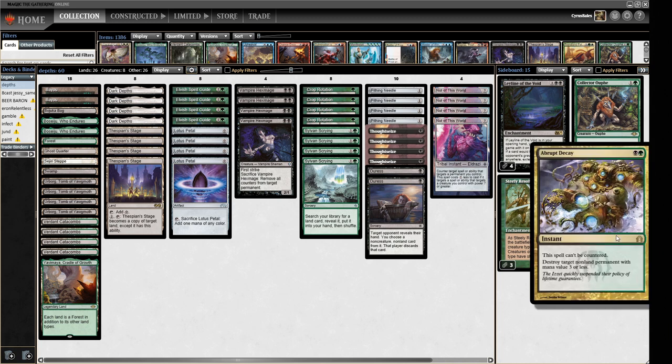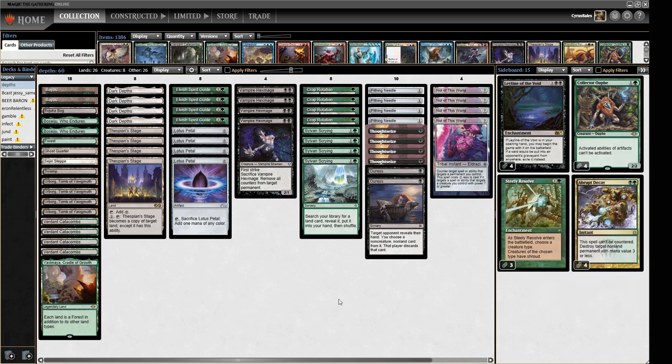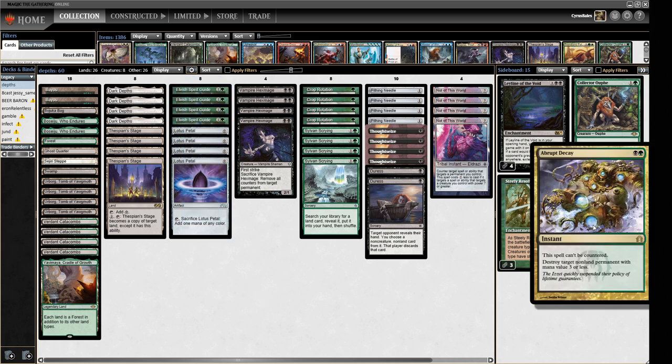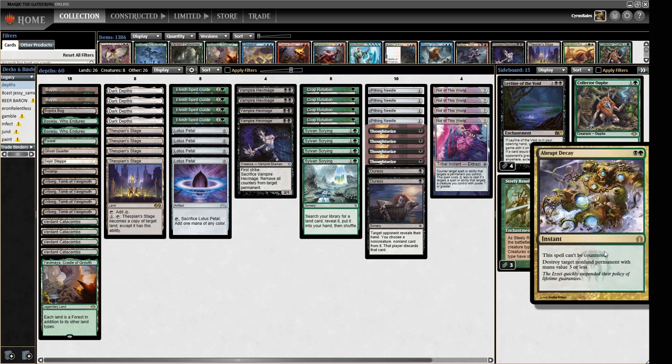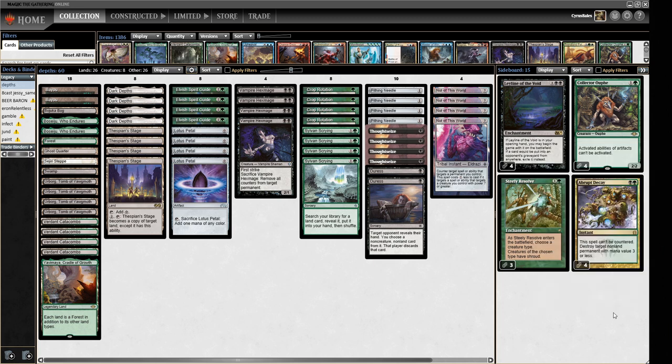Sideboard-wise, we have four Abrupt Decay. Whether it's Ensnaring Bridge, Magus of the Moon, or Blood Moon, Abrupt Decay hits all of those effectively and can't be countered, so you don't have to worry about whether it resolves. Because we can get black and green off our fetchland-basic mana base, these are relatively easy to cast. We can just jam four of these and be done with it, which is what we're doing here.